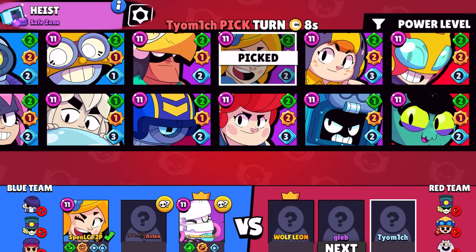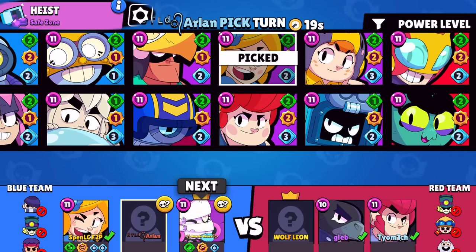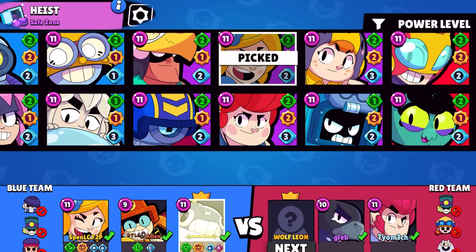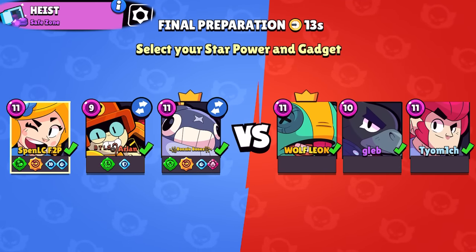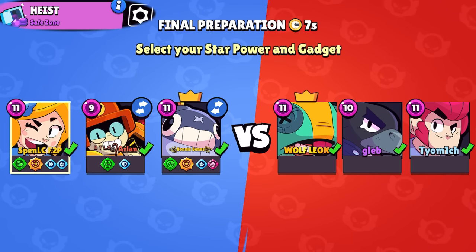In terms of my banning, I banned Edgar because in Heist you want to ban brawlers that just get constant aggression — brawlers like Edgar, Jesse, Colt that can get free damage. You want to turn this into as little of a base race as possible, especially against worse players. You don't want to be giving them Jesse and Nita where they could just keep recycling deaths and getting constant damage on the safe. You can't really control what your teammates go, so you just have to try and carry.